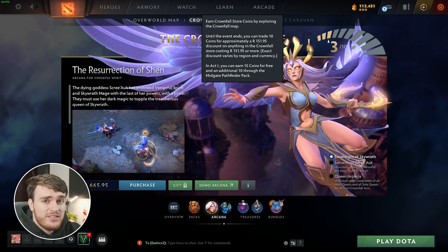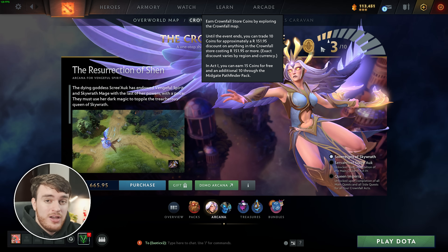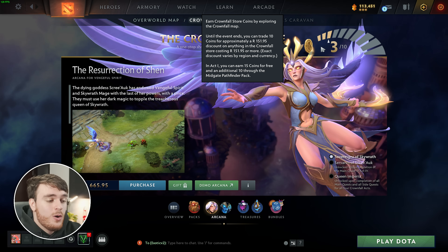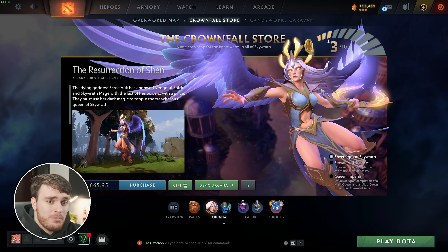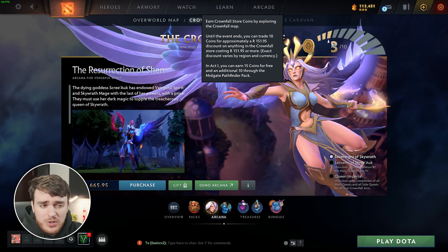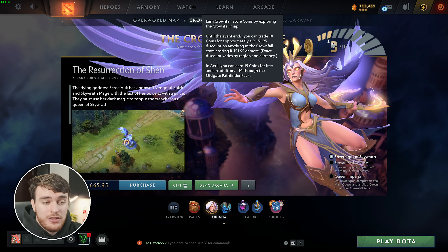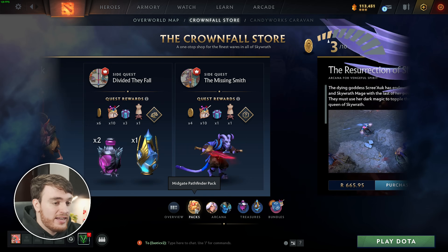In the far top right, you'll see this little coin meter, and hovering over it, it tells you that you can trade 10 coins in-game for a discount or a coupon on one of the Arcanas here. So if I trade 10 coins, I'll get 150 bucks off one of the Arcanas here, which is pretty good, but that still means that we need to spend some money or earn a huge amount of coins to perhaps earn another coupon code. I don't think they stack, but anyways, in Act 1, you can earn 15 coins through the free path and an additional 10 throughout the Midgate Pathfinder pack, which is the paid pack.